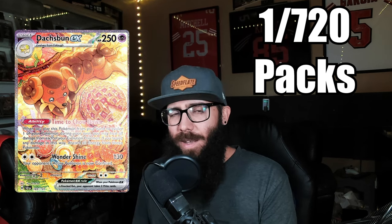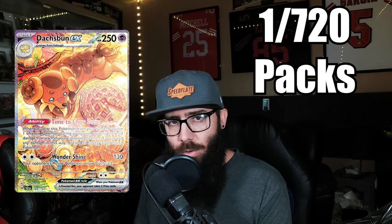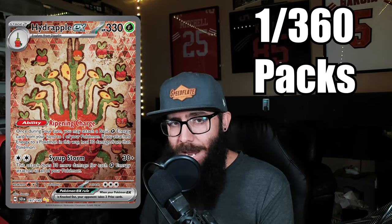The Dashbun SIR — he only pulled one. So one out of 720 packs. Those are better pull rates right there. I think it might be safe to say that he just got lucky with the Terrapagos, and we could see the Terrapagos being one in every 720 as well — it can just depend. Also the Hydrapple SIR, which I didn't like at first but it's kind of grown on me — super cool card — he pulled two, so one in every 360 packs.